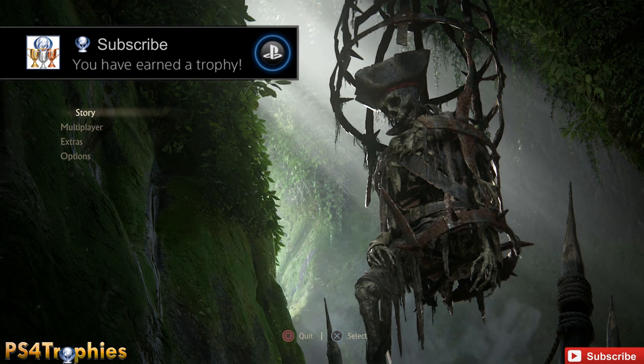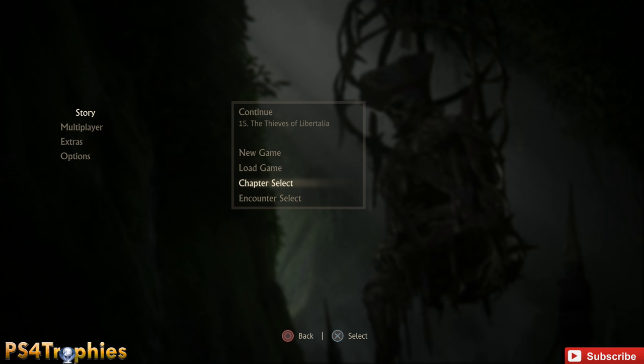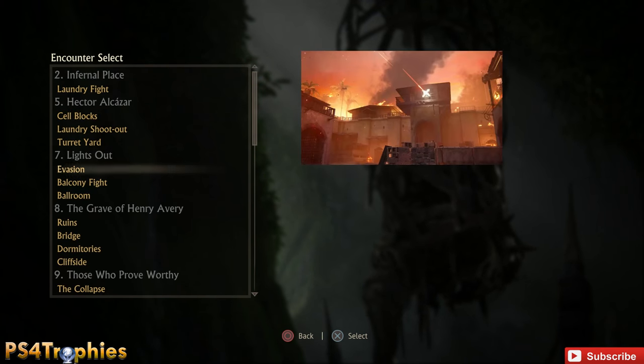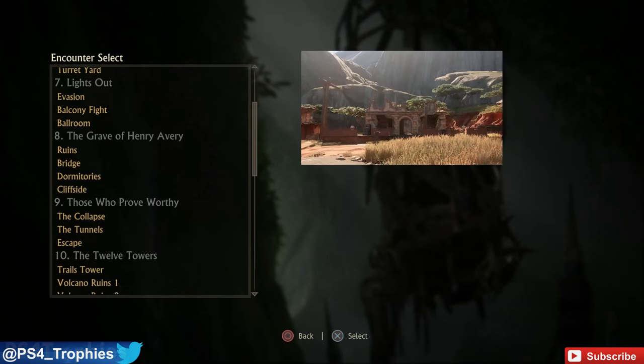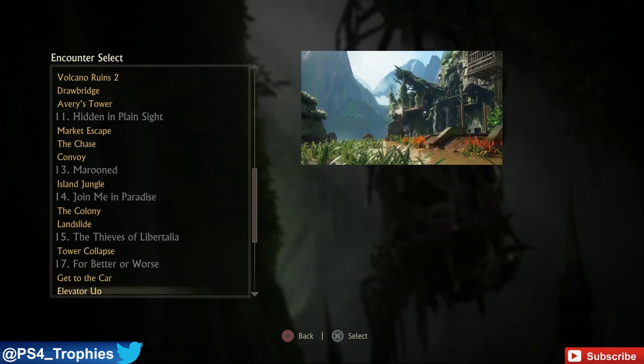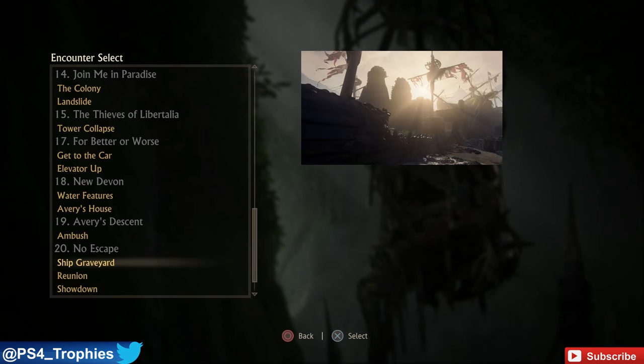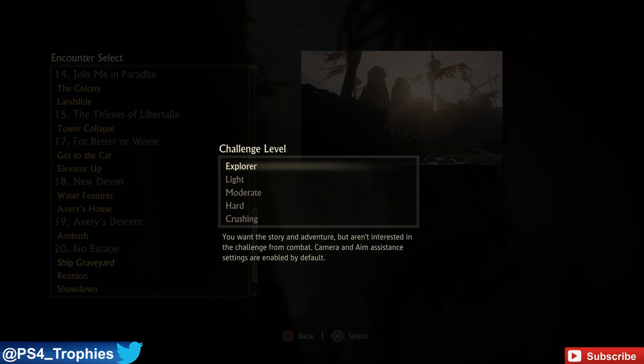Hey guys, it's Brian from PS4 Trophies. We are going after the 10 kills in 60 seconds with the China Lake grenade launcher trophy. I'm going to encounter select and go to chapter 20 — the ship graveyard is probably a really good choice here.